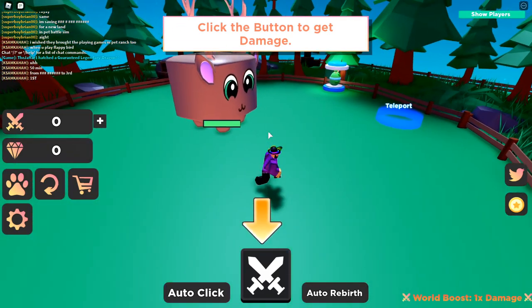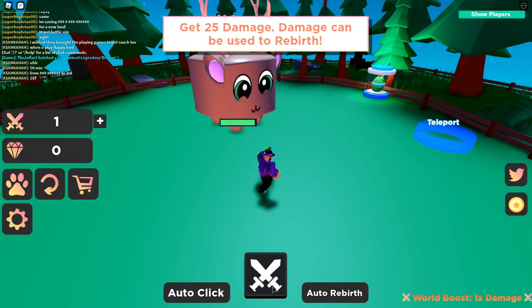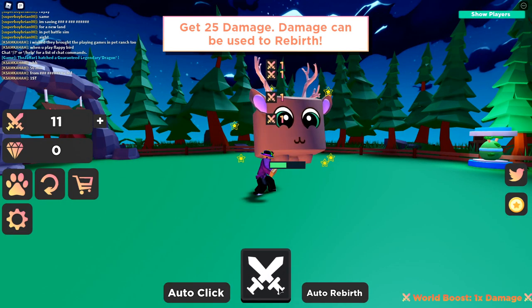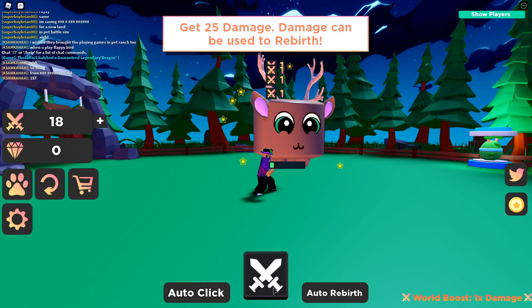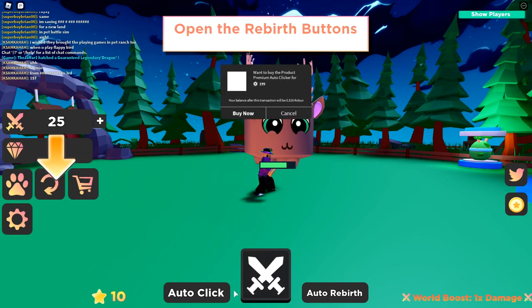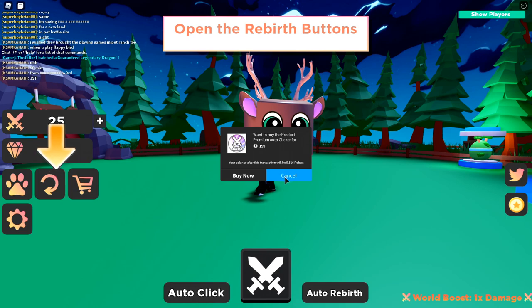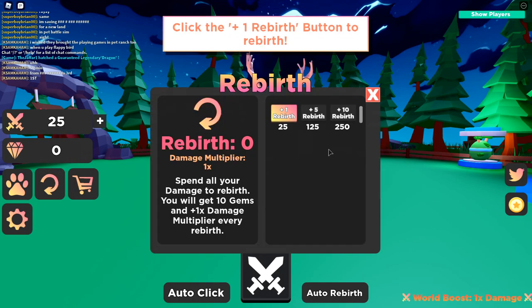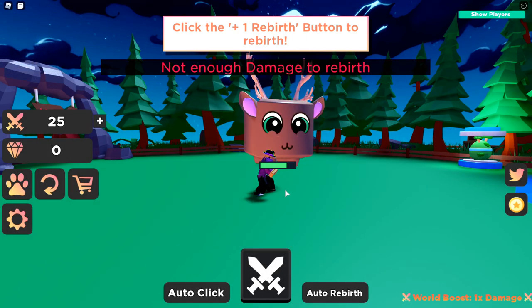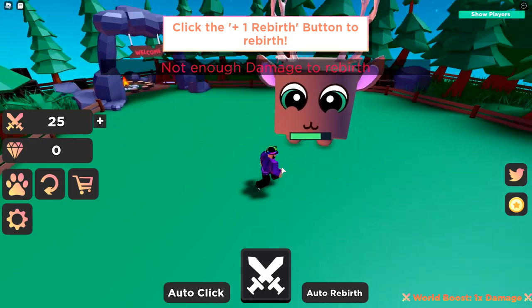This game definitely looks a lot like Pet Ranch Simulator already. There's a boss and we're clicking away, beating up this poor deer. You can auto click too — you have to buy an auto clicker — and then you can rebirth. Spend all your damage to rebirth, get 10 gems, and multiply your damage every rebirth. So the more clicks, the more rebirths you can get.